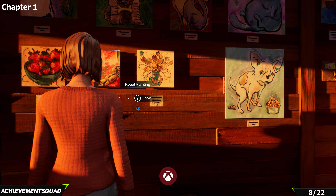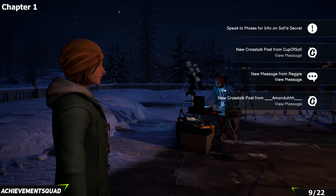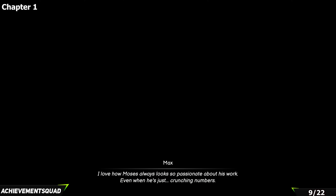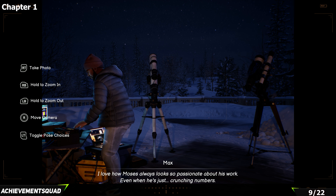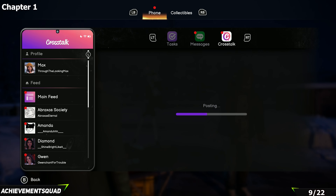Now we're going after the next two snapshots up on the roof. First, grab a picture of Moses in his natural state — do not talk to him yet, just take the picture. Then go over to Safi and take a picture of her as well. Do not talk to her yet, because you will miss these snapshots if you do.